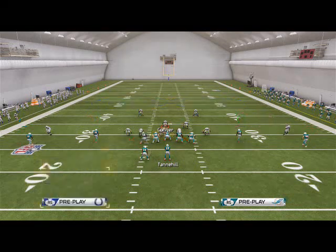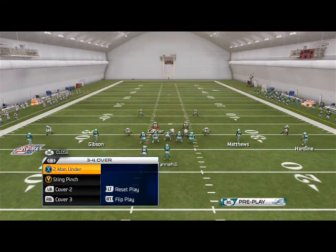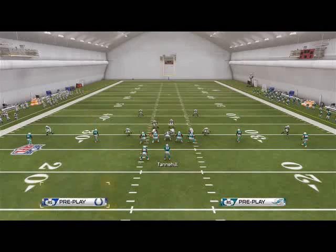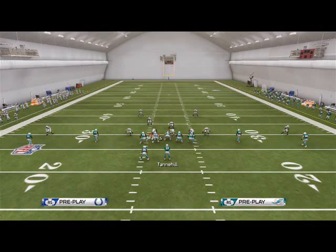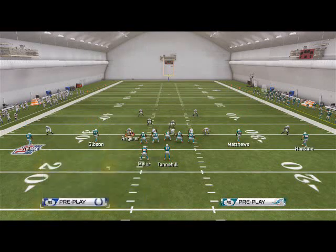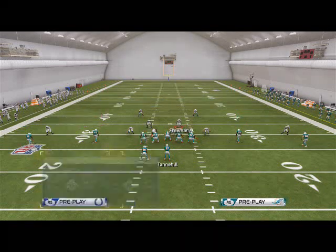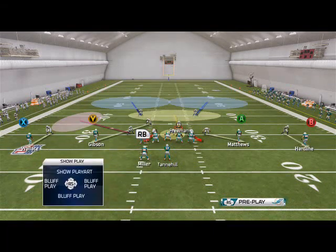So we flip the Two Man Under — now this guy's blitzing. We shift the D-line to the right, crash the line out, QB spy Franklin, and put Angerer in a QB purple zone. This is your user player. Depending on which side the hat back is on, that's all it is.